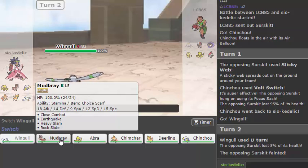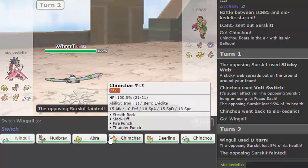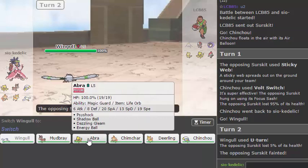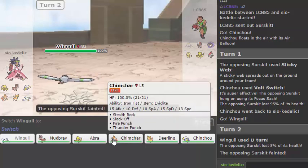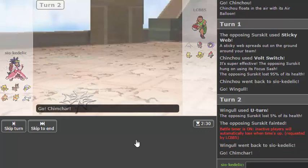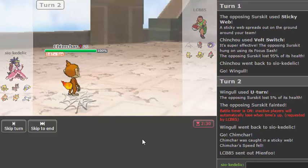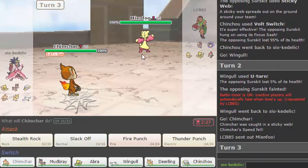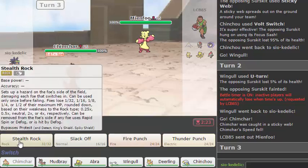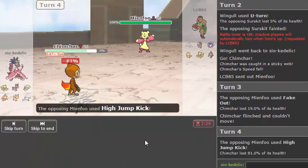So I go Mudbray — what does he do? I don't want to go Abra because then he goes Pawniard most likely, maybe Gastly, neither of which I want. If I go Chimchar he goes Mienfoo, which seems like the best option. I could keep up the Volt Switching but I don't necessarily need to. So I'm potentially going to try to get rocks up. I feel like I'm able to live a High Jump Kick — I'm probably not, but we'll find out together. Poor Chimchar — I'm sorry for overestimating you little buddy.